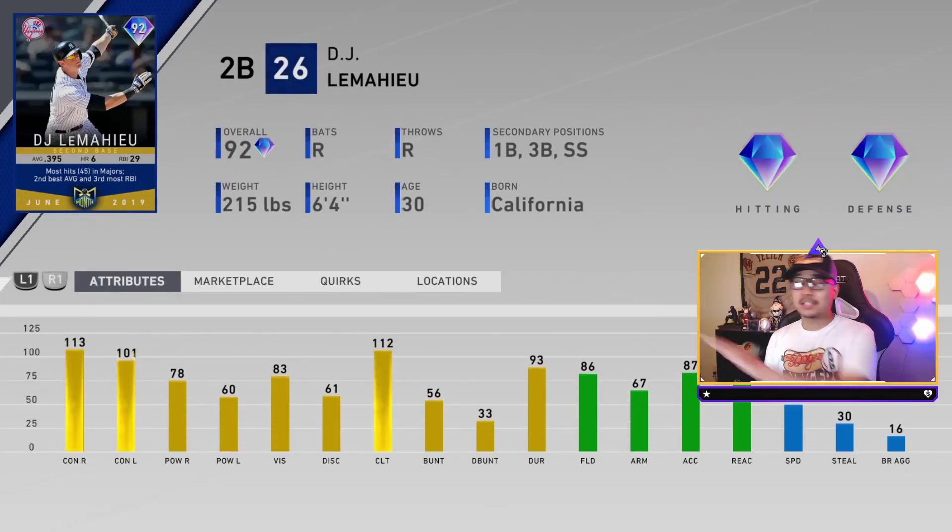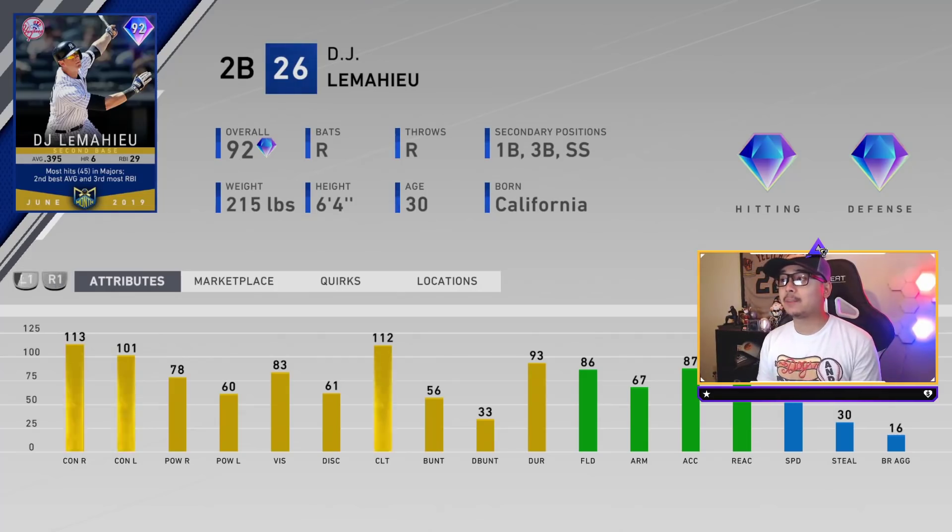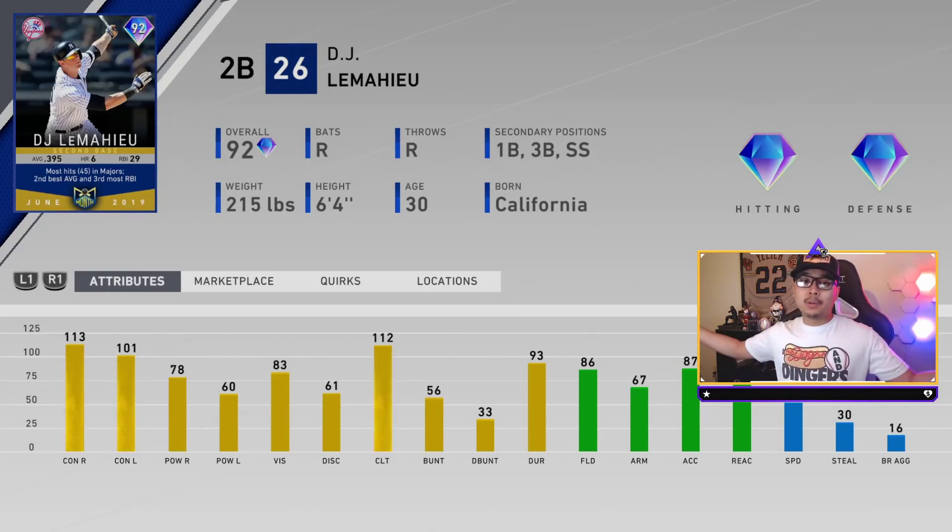92 overall - look at this! DJ LeMahieu, second baseman with first base, third base, and shortstop as secondary positions. 113 and 101 contact with 78 and 60 power and 83 vision. Fielding is at 86, arm strength at 67, so probably keep him at second base. Speed at 51. Now who do you think the 97 is? We're about to find out right now.